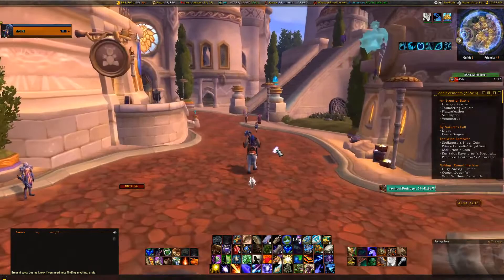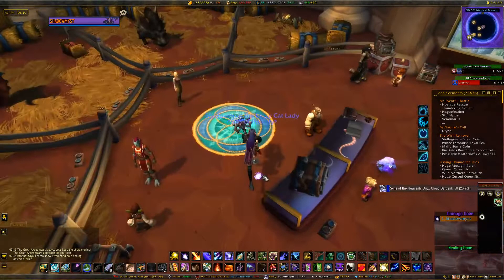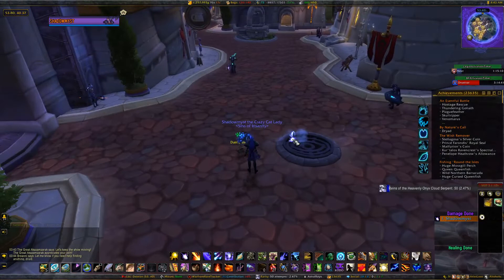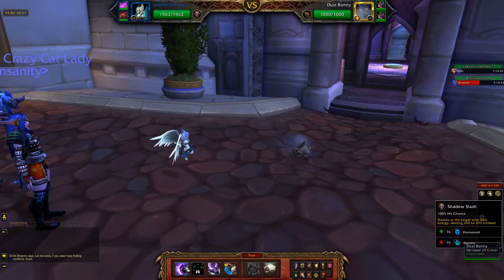Okay so those are the locations. Now I'm gonna show you what it actually looks like since I found it. We're back in the pet shop — that is where I found mine. You can see it behind the counter; it's pretty visible. All you do is click on it and that will get you your buff that lasts for 15 minutes, allowing you to see the dust bunnies. Really, just to get the achievement you just need to do one pet battle — it's really easy.